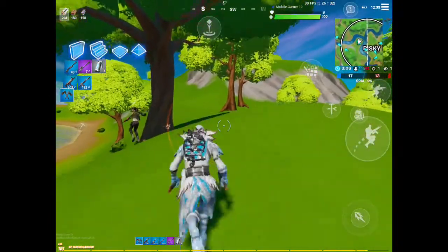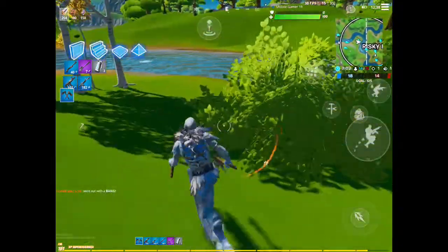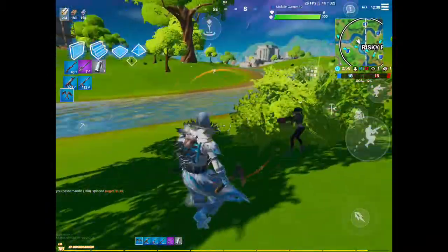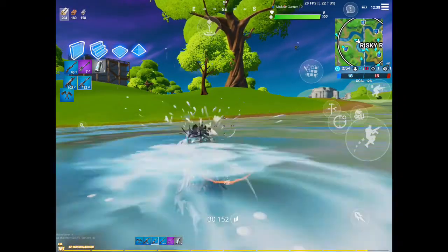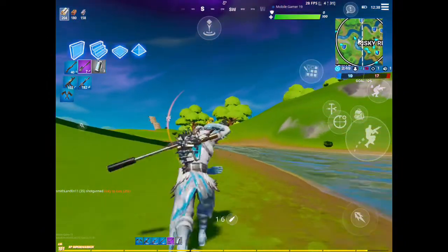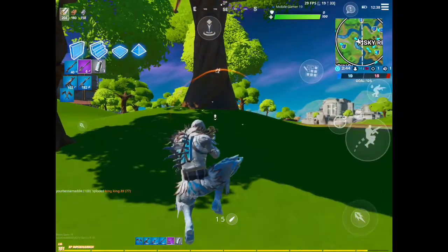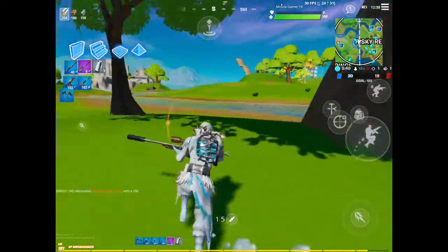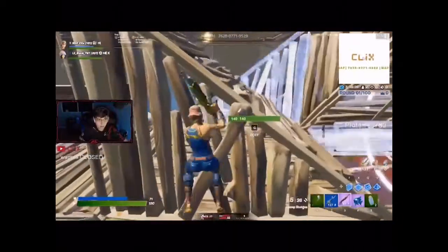One of the most popular streamers and one of the best box fighters ever, Clicks, uses box fighting as an advantage. He's considered by many to be the best box fighter in the world. When he w-keys, instead of a more build-battle type play staying farther apart, he tries to get in their box and kill them using box fighting techniques.